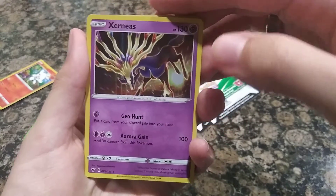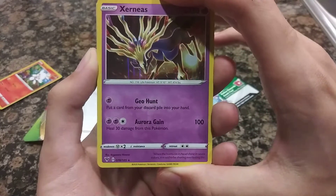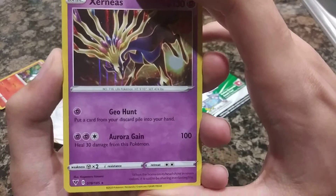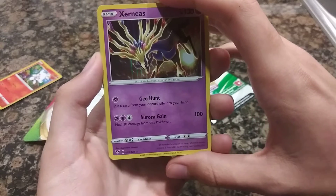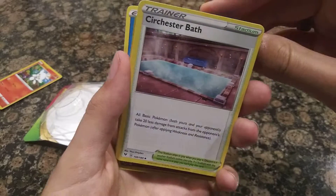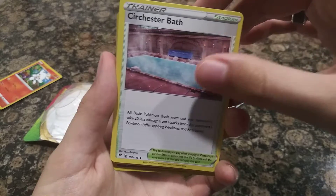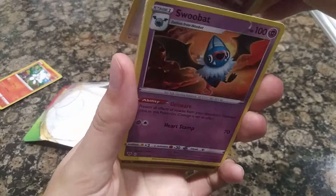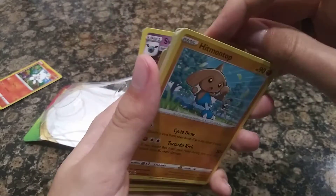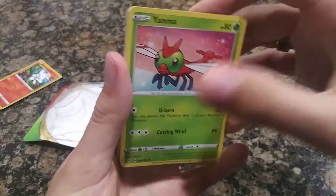There's a Legendary in here — we got Xerneas! Oh, that is absolutely gorgeous. Wait, 474 pounds? And then we have a water energy, the Sir Chester bath, and we got a Swoobat. We're still going — we also have a Hitmontop. And that is all.